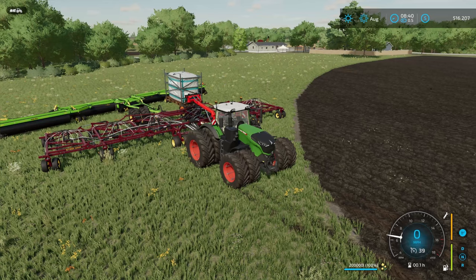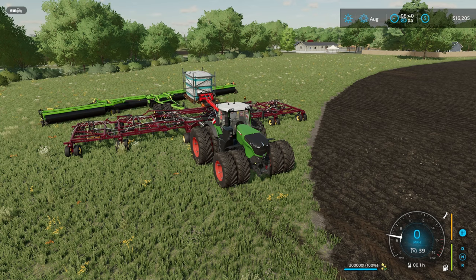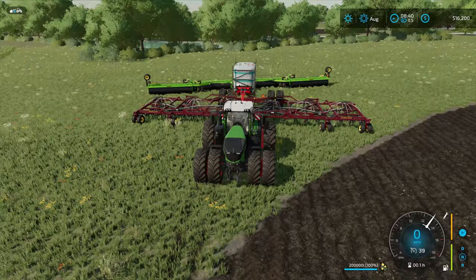What we're going to do now is go ahead and get set on our seeder. I'm going to lower it down and turn it on. Now I'm on the roller, and we're going to do the same thing — go ahead and lower it down. There's no turning on to this one. Whenever you turn on and off something, it's actually turning off your seeder. So now that we've got everything lowered down, I'm just going to go ahead and start pulling forward.